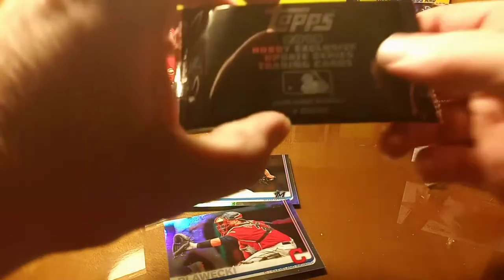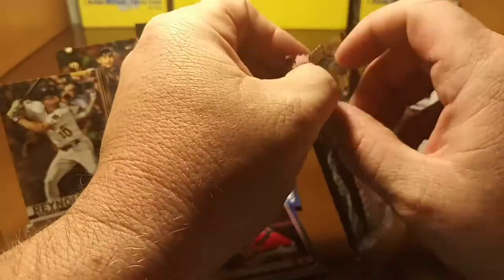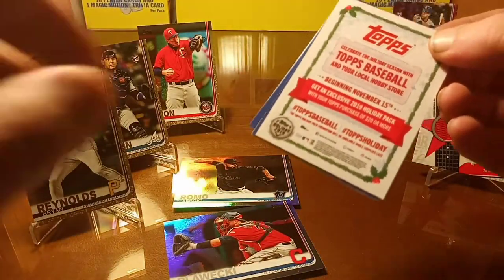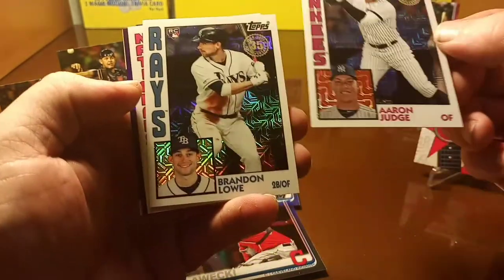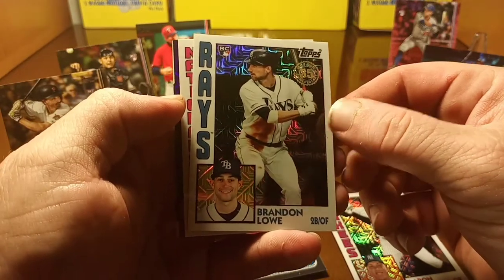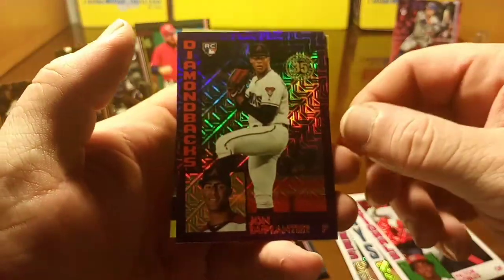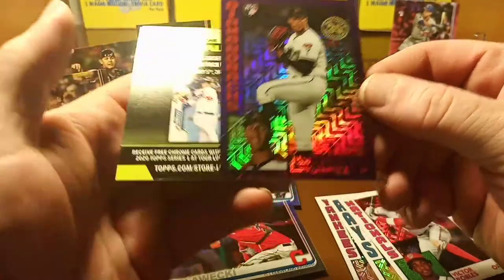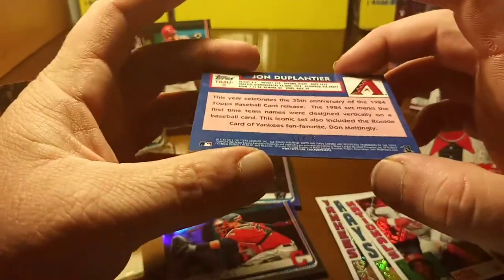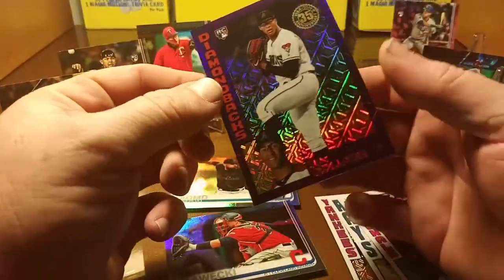Now for the final pack of the 2019 Hobby Exclusive Update Series — let's check these out and see what we get. Wow, that's a nice Aaron Judge — very nice. Next up we got Brandon Lyle, then Victor Robles. Wow, that's pretty sweet — John Duplantier 35th Anniversary purple parallel, numbered 67 out of 75. That's pretty sweet, very nice.